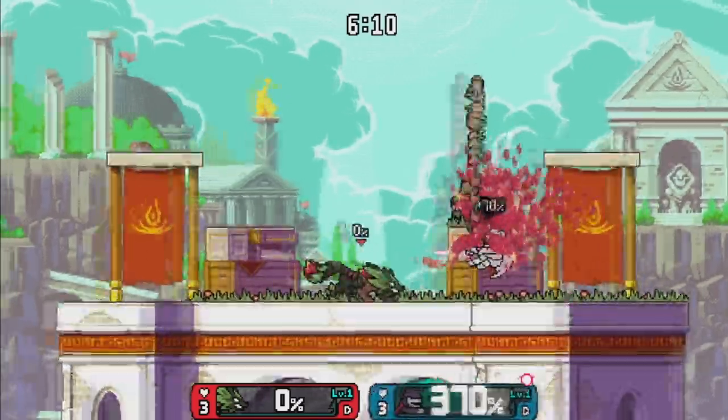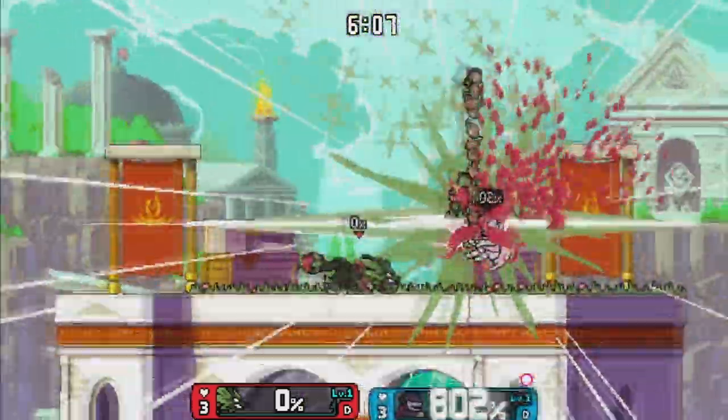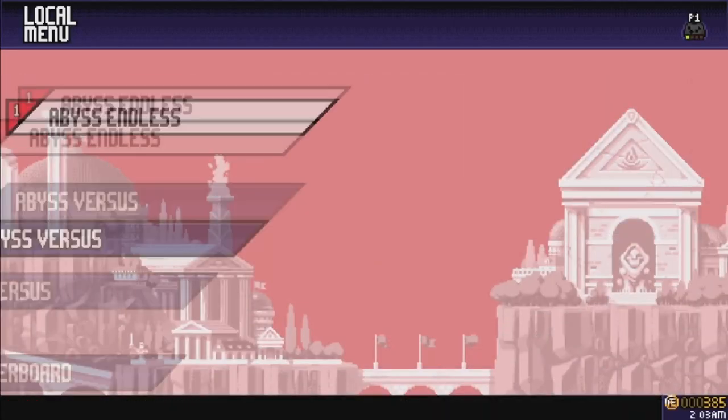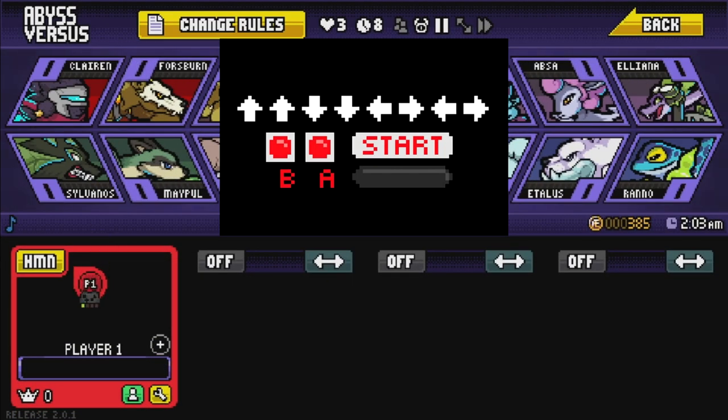The only things you're going to need for this glitch is Sylvanos, some Abyss Runes, and an opponent. So you start off by going to Abyss Versus, and then once you get there, you're going to enter the Konami code, which is going to be on your screen right now.